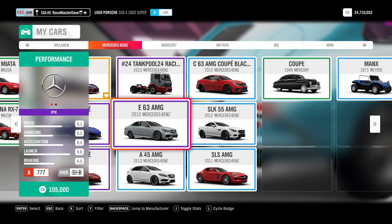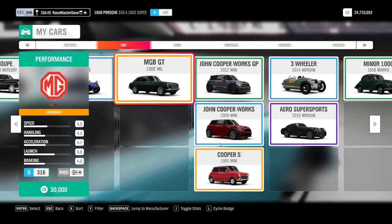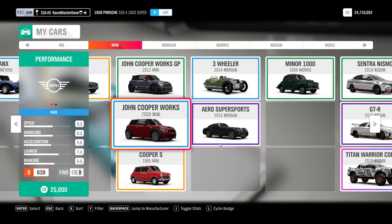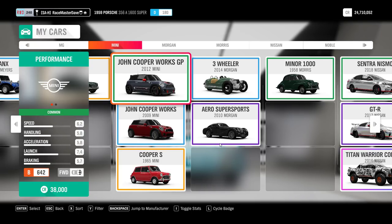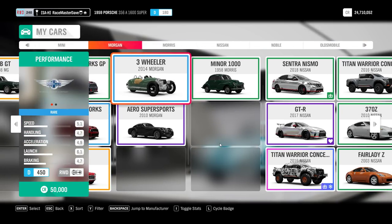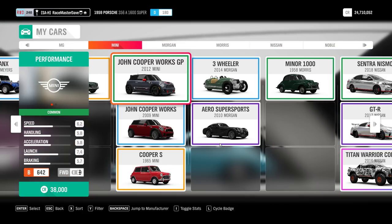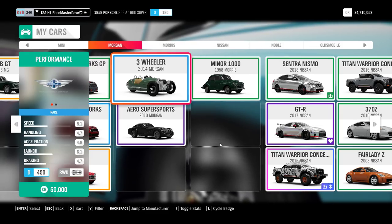The Mercedes 2013 E63 AMG, for one reason or another, is not available in the auto show - only from wheel spins. Other than that, nothing special about Mercedes. Mercury, the Manx - wheel spins. The MG BGT is a barn find. The Mini Cooper is a wheel spin and also auto show. The 2012 Mini John Cooper Works GP is only available in wheel spins, not in the auto show - these are basically the Horizon Editions from Forza Horizon 3 that are in wheel spins only.